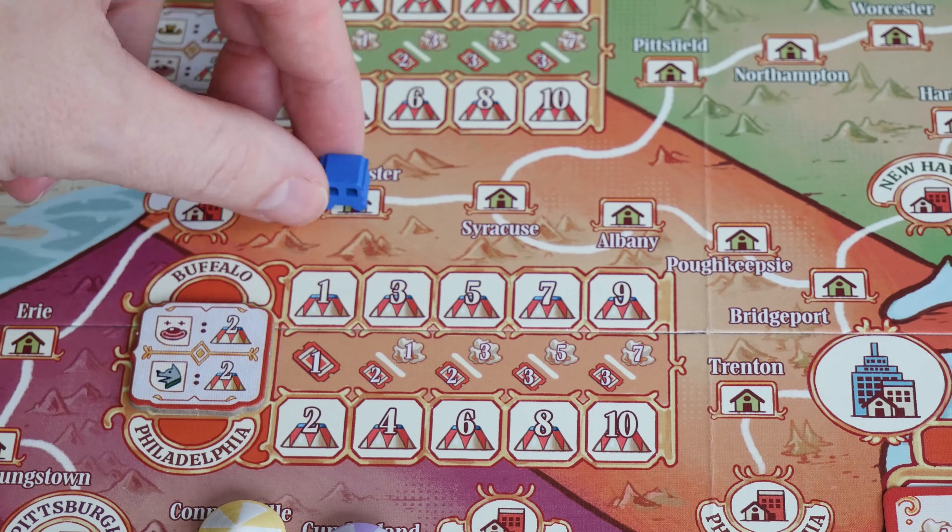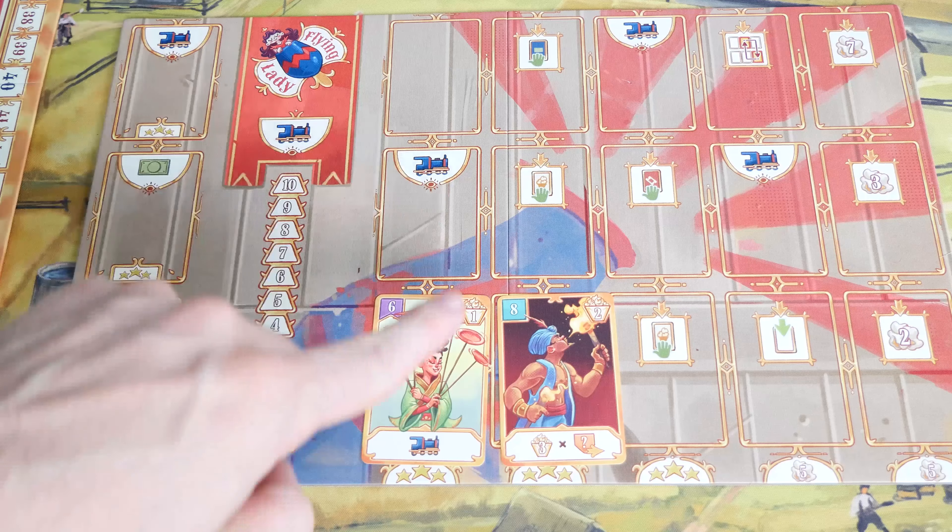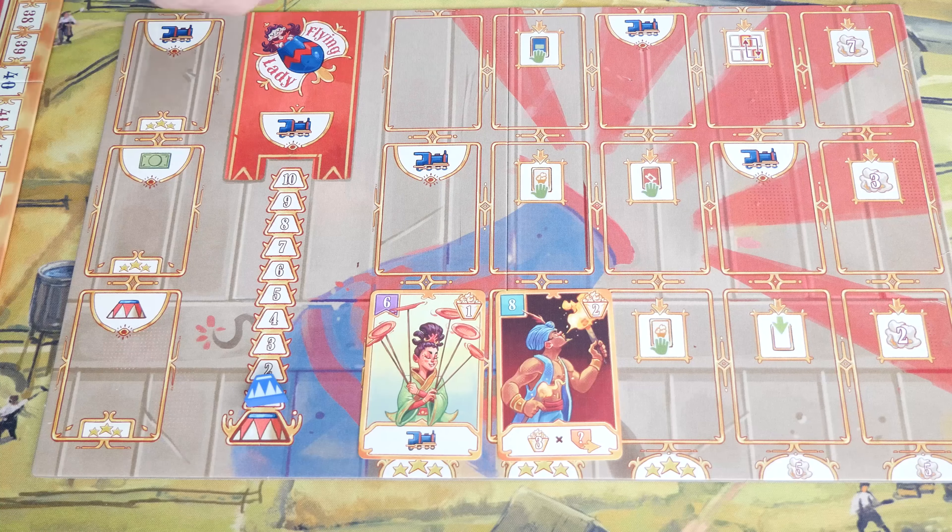That leads right into the other action you can take: performing a show. If you decide to perform, the first thing you do is move your caravan a number of spaces up to the number of train icons visible on your board. Then, depending on the space you choose, you perform a small, medium, or big show. The game uses the word 'main' for big shows, but it's just easier to use the word 'big'.